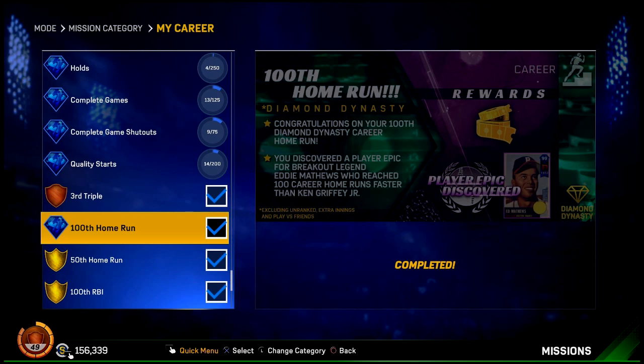A free 99 overall just for hitting home runs — you can do it in anything. You can do it in Conquest, in Versus CPU, in Ranked Head to Head or whatever. It's really awesome. You just need 100 home runs and you can get this Eddie Matthews on your team. Now it is a little bit more complicated than that, so let's get into that.